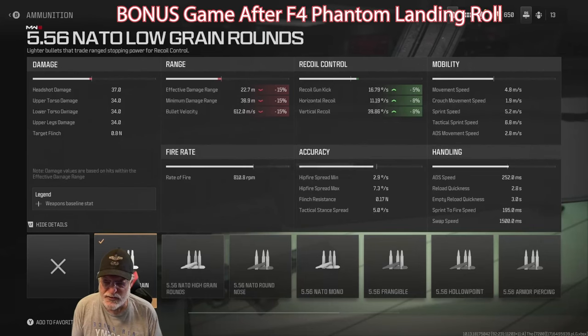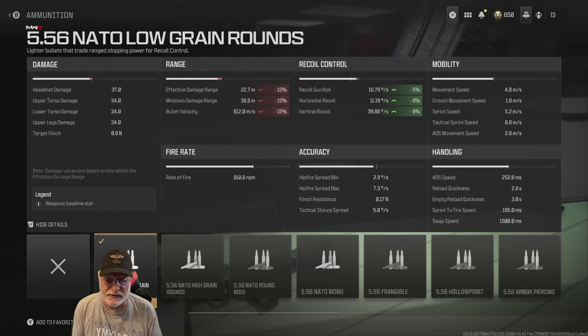Headshot damage is 37, and 34 everywhere else. Fire rate is 810.8 rounds per minute — that's pretty fast. Effective damage range is decent for an assault rifle at 22.7 meters. Those are composite ranges. The minimum damage range is about 40 meters, and bullet velocity is 612 meters per second.